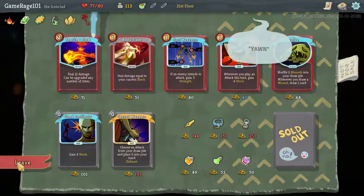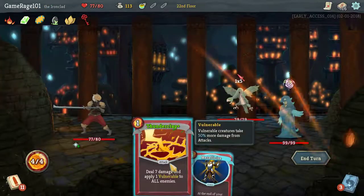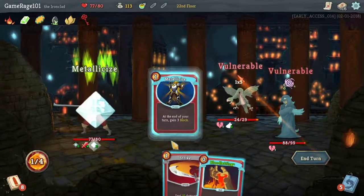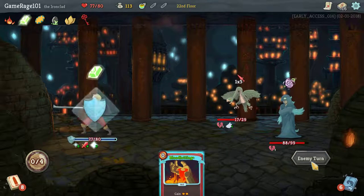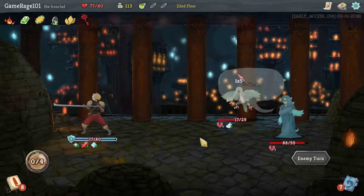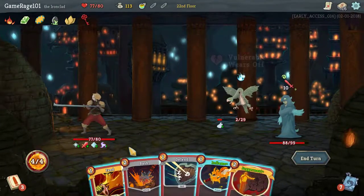Oh who's that? A searing blow. I really wish I had Whirlwind. Strike, strike, strike. Spot Weakness, Thunderclap, Metallicize, and we'll just hit you. I'm going to take one damage — oh wait, never mind, I'm not going to take any. Oh my God, Bronze Scales OP. Inflame for sure, Juggernaut, and we'll Feed. That was a max HP increase, which is why I did that.